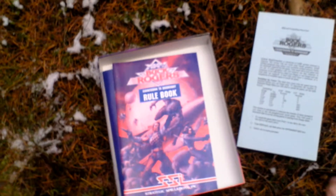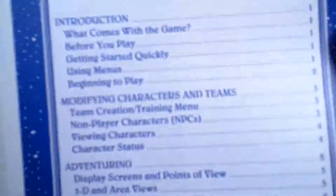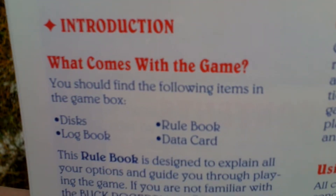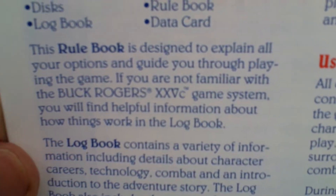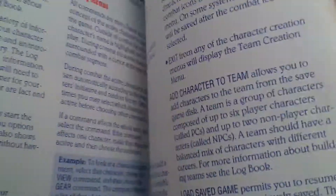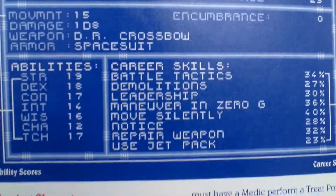There is the rulebook. Let's take a look at what's inside. Here's the table of contents. You should find the following items in the game box: discs, rulebook, logbook, and data card. That's correct, and some advertisements. Here is information about the contents of the box, some basic information about creating characters and such.